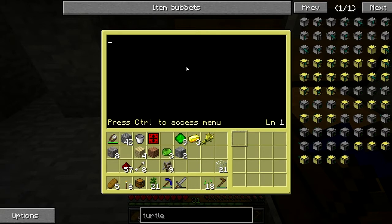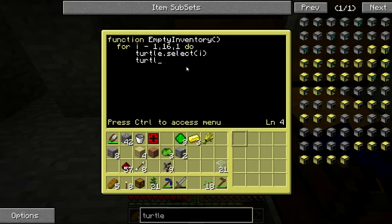We have to teach the computer most of the things to do. First we're going to teach it how to empty its inventory: for i equals 1 to 16 at a rate of 1, do turtle.select(i) — that'll go through each inventory slot 1 through 16 and then drop down into the chest below it. Then we're going to have it do a pre-fuel check.